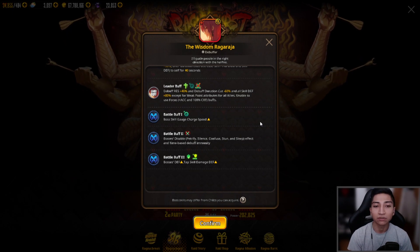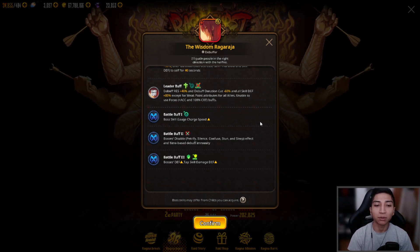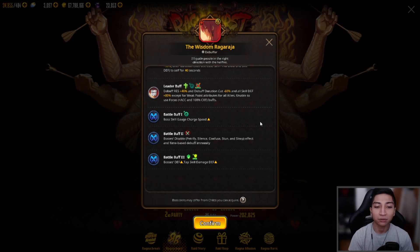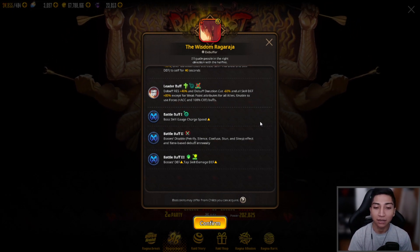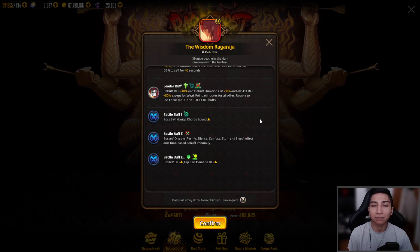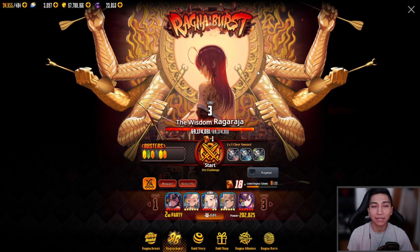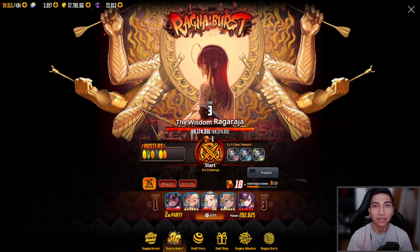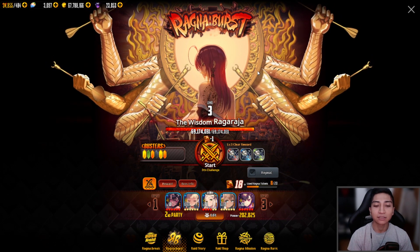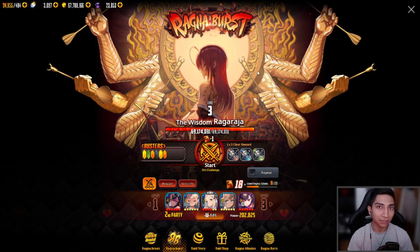For battle buffs: Battle Buff 1 is boss skill gauge charge speed up. Battle Buff 2 disables petrify, silence, confuse, stun, sleep effects and time-based debuff immunity. Battle Buff 3 gives the boss defense up and tap skill damage defense up — this nerfs Vairupa quite a bit. As I explained in my 'should you summon or skip' for Tokika, I wanted to invest in her as she excels here against the burst for Wisdom Raga Raja, so if you invested into Tokika you should have an easy time in the first few levels.